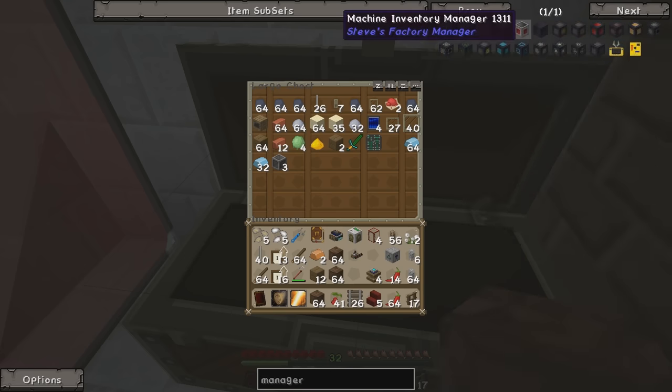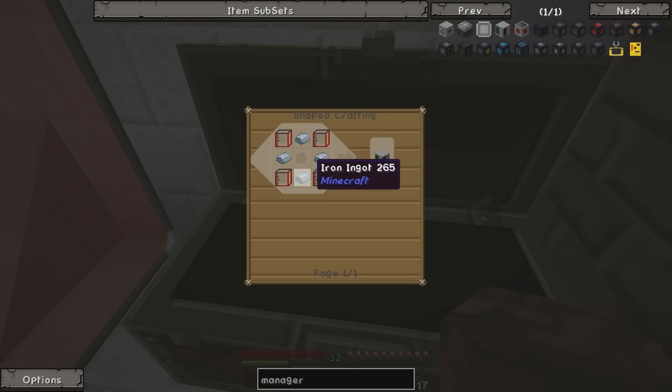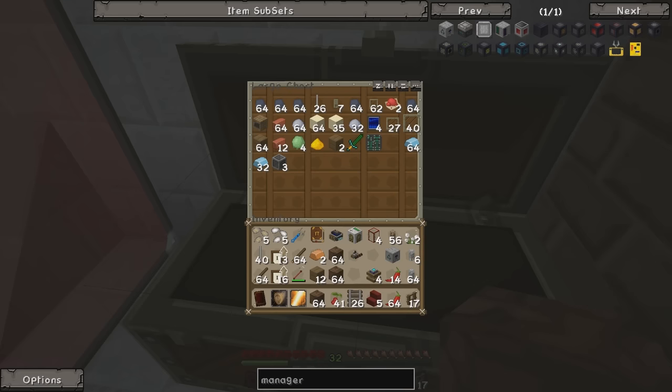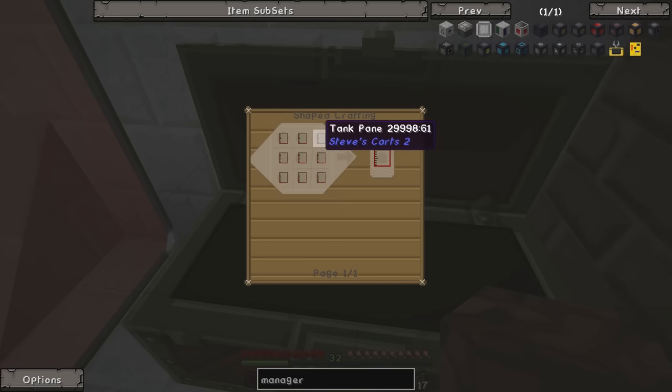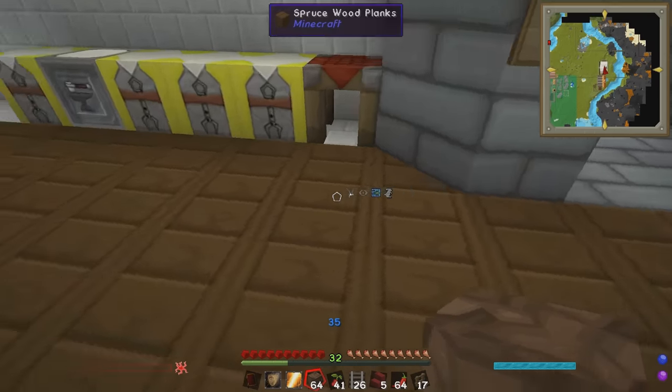We're also going to need something called a liquid cargo manager. How do you make a liquid manager? You need advanced tanks and iron ingots. Advanced tanks use huge tank panes and tank valves. Tank valves are iron and iron bars. Huge tank panes are made from tank panes, which are glass panes and glass. So essentially we need glass and iron.